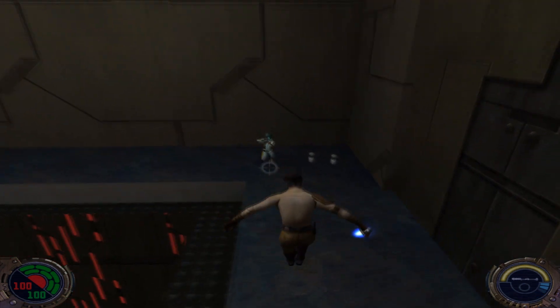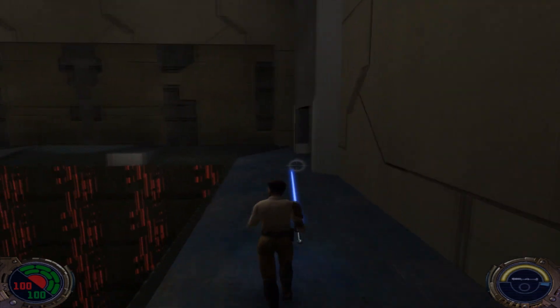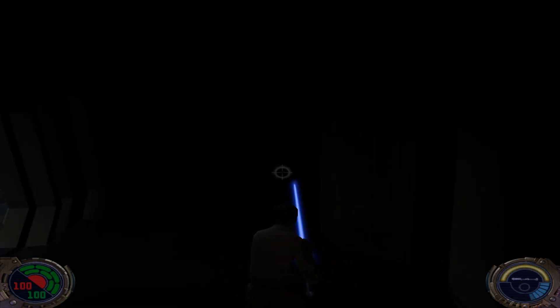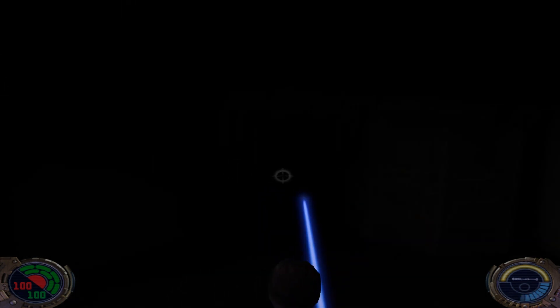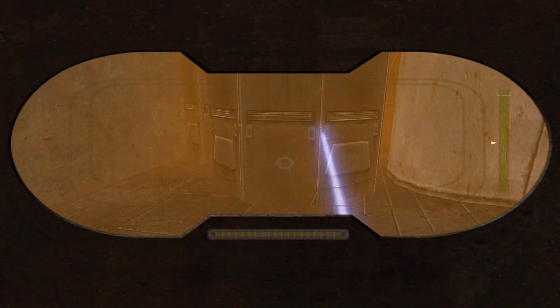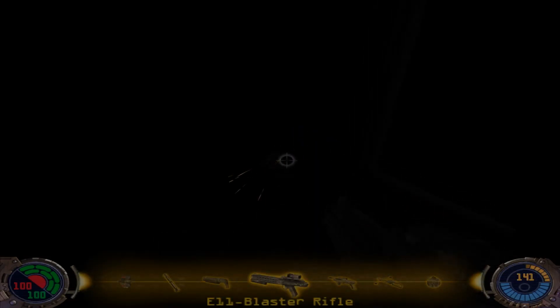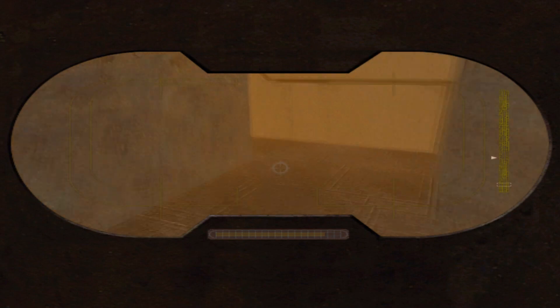And my goodness. These damn snipers are just everywhere, I swear to God. It's like the developers just knew that nobody liked them, so they put them in the game. My light amp goggles are set to left alt. You actually can't see — look how damn dark this is. You can't see in this. Even if you shoot, it's still way too dark to see, so you need to use your light amp to do this.